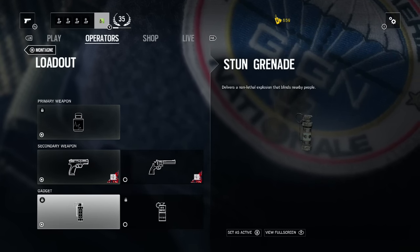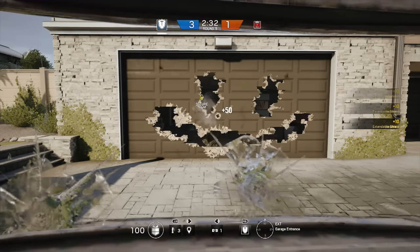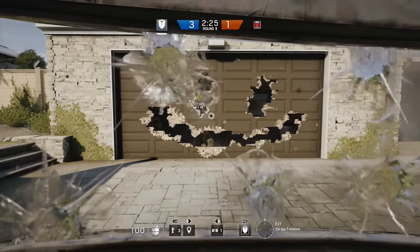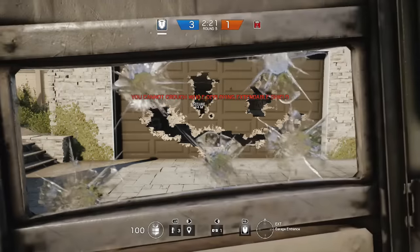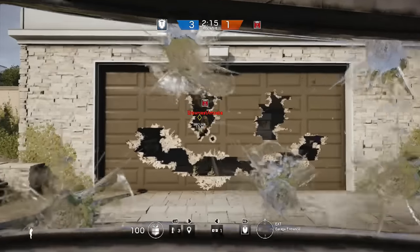Montagne's ability is to extend his shield over his entire body. This is really good for stopping enemies from being able to shoot you and cause damage. If you use this in tandem with a teammate hiding behind you, you basically become a walking piece of cover — provided the enemies are in front of you. Anything to the side or back will get you killed, so remember this ability works best used with other players.